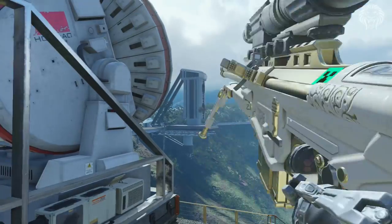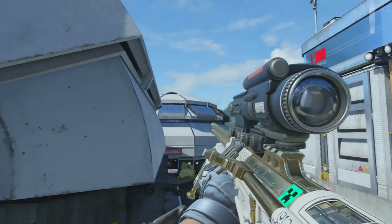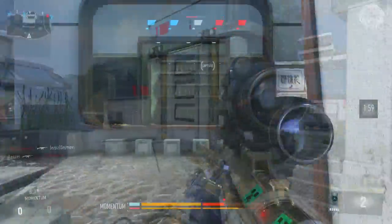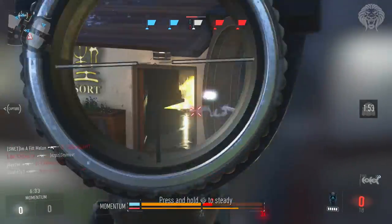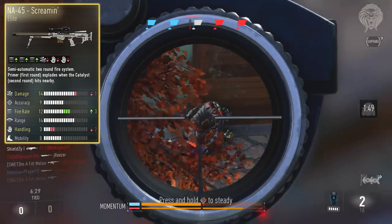The NA-45 is a little bit different to all the other sniper rifles — it's actually an explosive sniper rifle. The first round is kind of like a primer, and the second round is known as the catalyst, which detonates the first round. So you have two bullets in a magazine. It's a very strange weapon that we've never really seen before and it's by no means a conventional sniper.